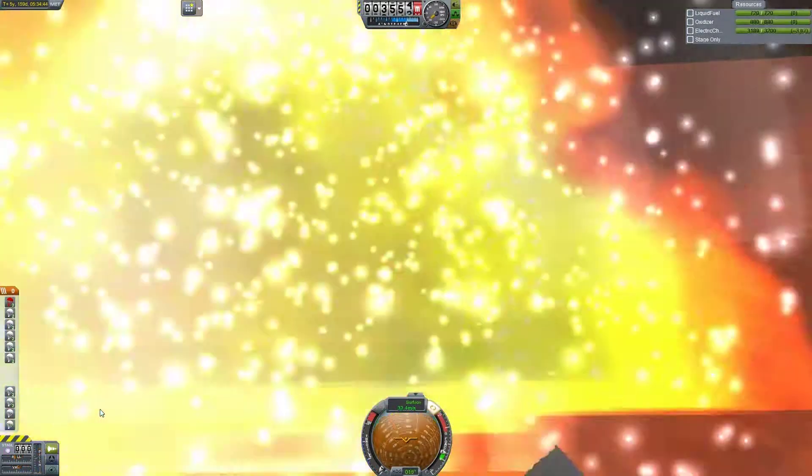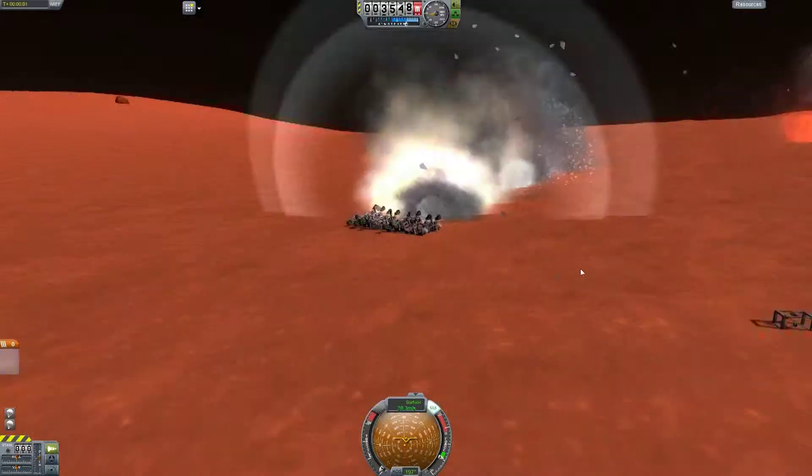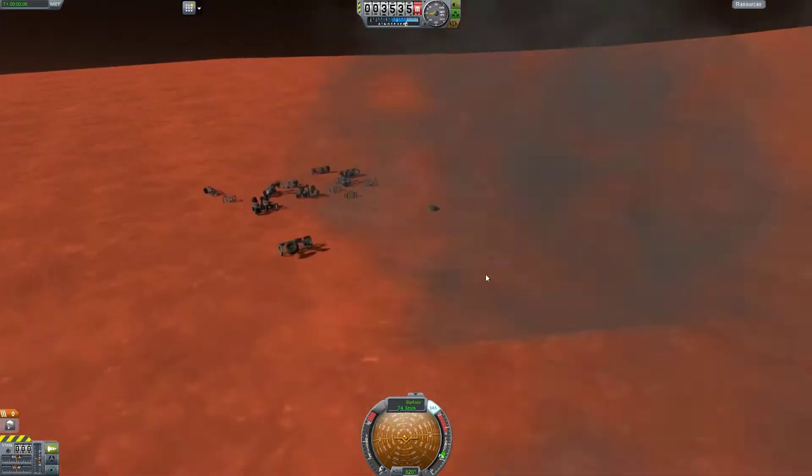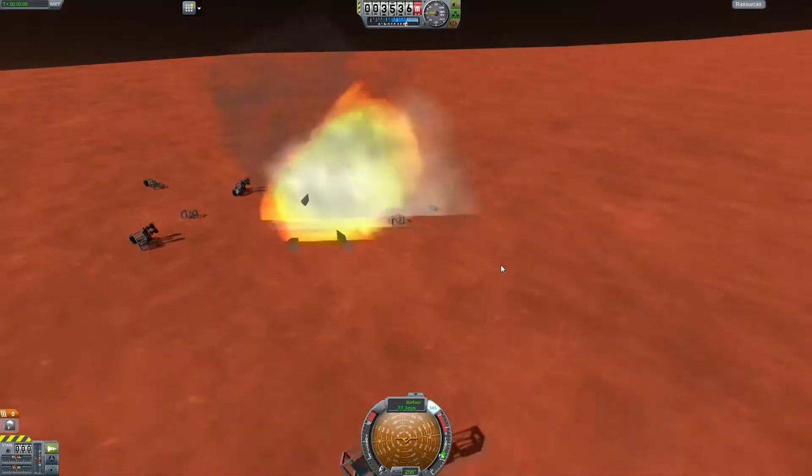I try to control the wheels a little bit, but for what? It could be salvaged, but even if one rover explodes our mission is a failure. Especially if it's Landman that dies.